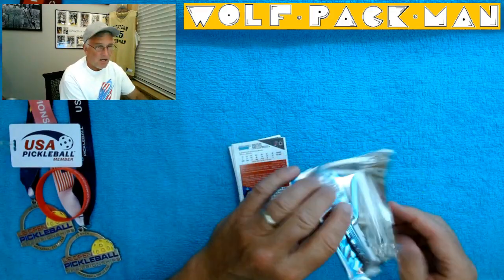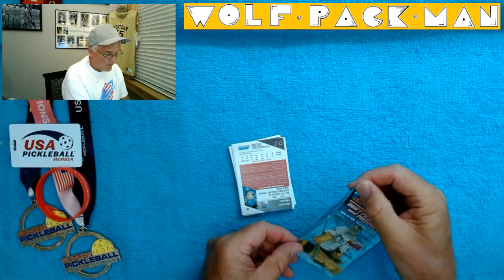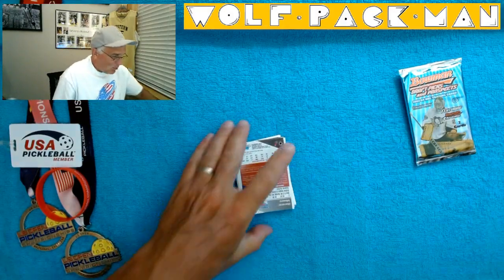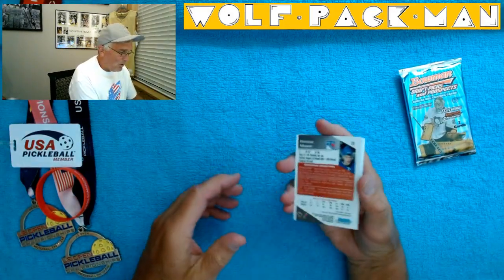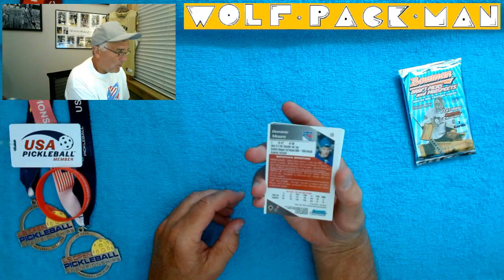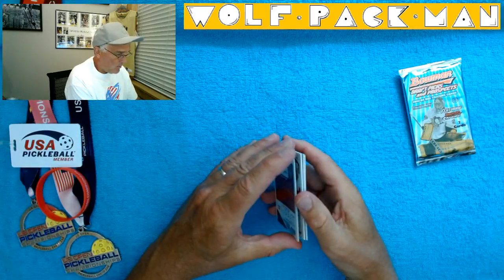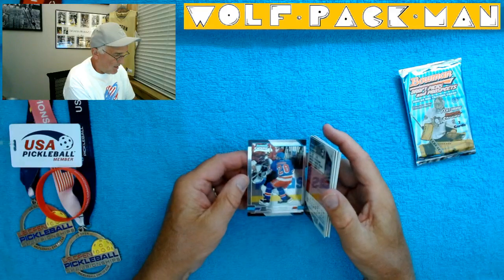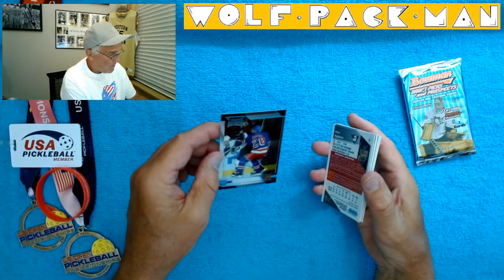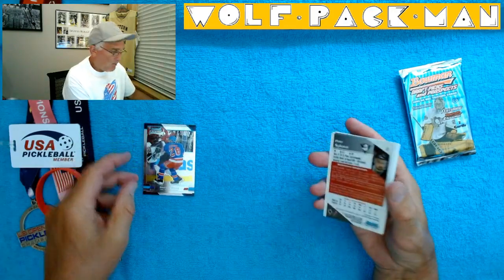Bowman always makes cool stuff. There might even be a Chrome card in here — who knows, Chrome would be cool. Here's the back of card 126, Dominic Moore. It says Bowman Chrome right here, so I wonder if this is actually a Chrome card — and it is! It's a Chrome rookie card too. How cool is that? We just scored a Chrome rookie card with our first card.